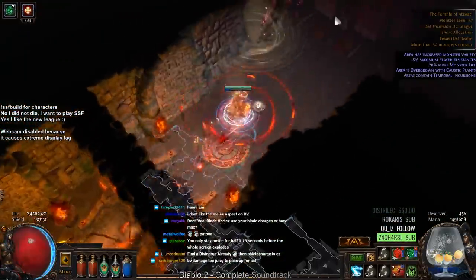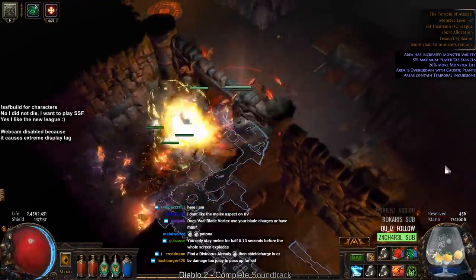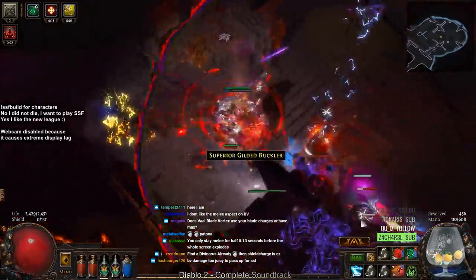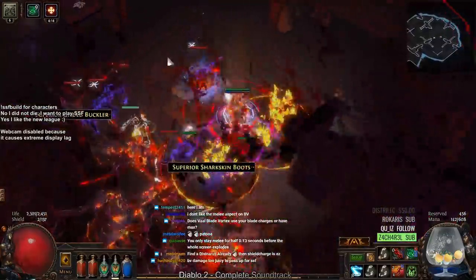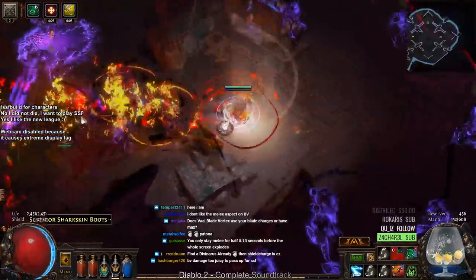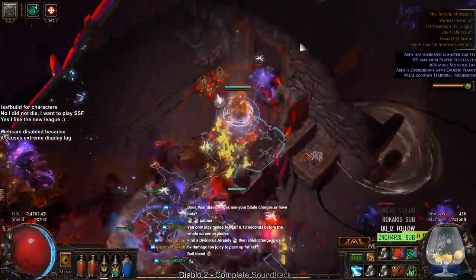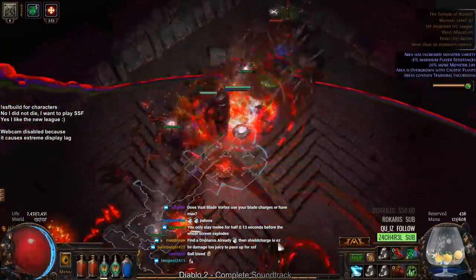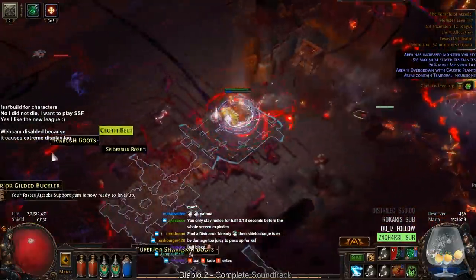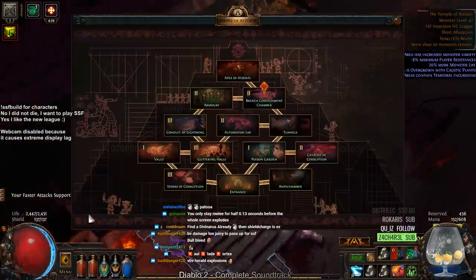Now we're going to go over to the Breach side — there should be a Breach because it's Tier 2. Yep, there's a Breach right over there. I'm going to pop the Breach right now but I'm going to wait a second for a Tempest. Here's a Tempest — nice. Summon Ball Blade Vortex. Any drops? Nothing yet. There's a Tempest. We didn't really find anything — got some Splinters, which I'm not going to use anyway. It's time to go to the boss.